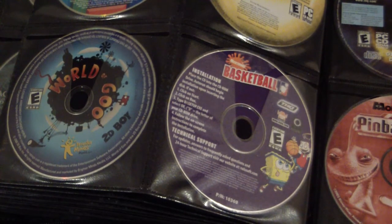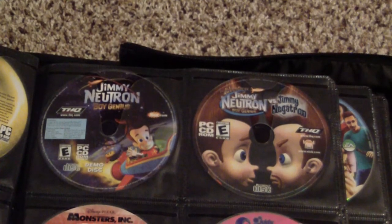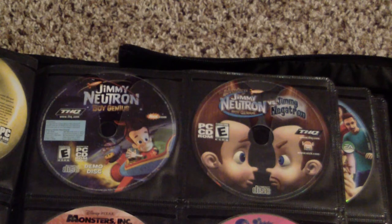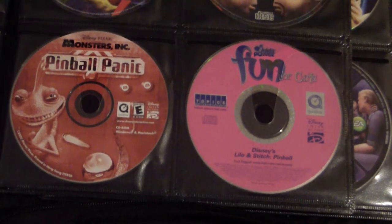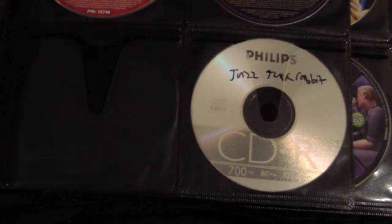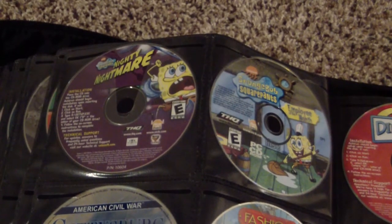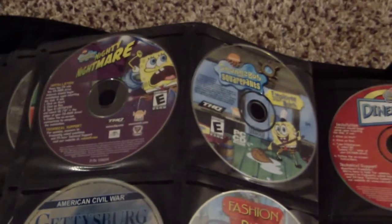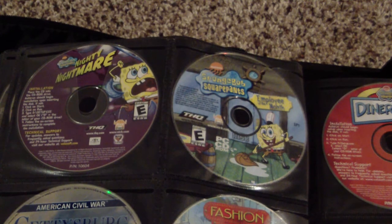World of Goo, which I showed earlier. Nick Basketball, Jimmy Neutron Boy Genius, and Jimmy Neutron vs. Jimmy Negatron — that's a fun point-and-click game I might show off sometime. Monsters Inc. Pinball Panic. Disney's Lilo and Stitch Pinball from the Fun for Girls collection. SpongeBob Nighty Nightmare and SpongeBob Employee of the Month — SpongeBob had a couple of these point-and-click games back in the day.